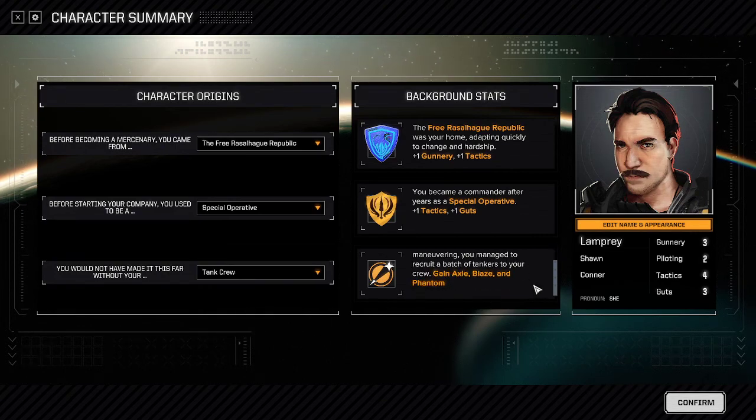Tank Crew gives you three Ronin — Axel, Blaze, and Phantom. These are guaranteed vehicle pilots, so if you want to do a vehicle-focused start, you can ensure you have three vehicle pilots to drive all your tanks.